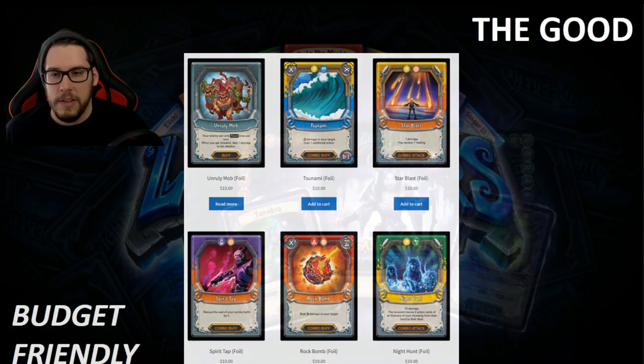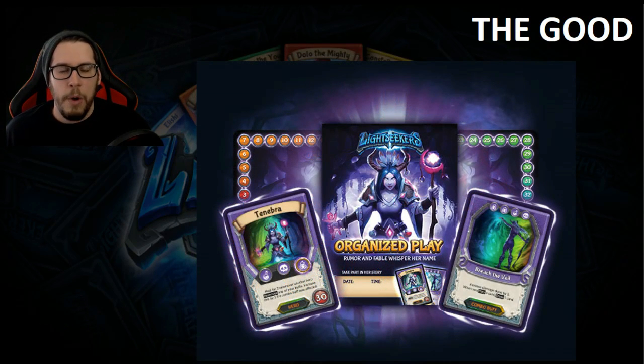You can probably build a very good deck for around fifty dollars worth of singles. Another good thing is organized play — this is perfect timing for Light Seekers. They're launching store kits with about forty participation foil promos, a play mat, and other items, really trying to bring focus back to local play and giving players a reason to get into stores.